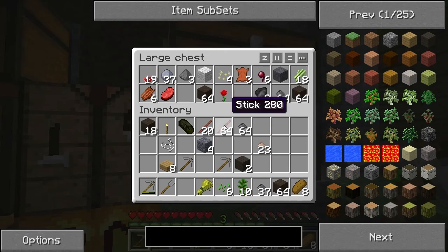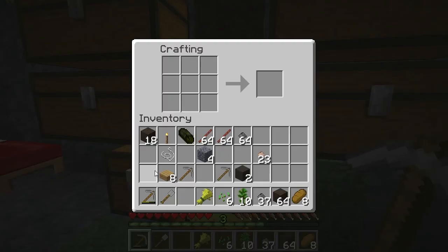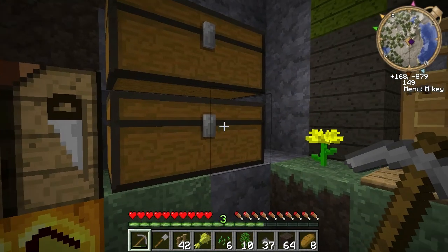So we're going to take some of these sticks that I've gotten and we're going to make some fences. Let's see if I can remember how to do this. There we go — that'll make 32. Am I going to need more than that? I believe I will. Okay, 42 ought to be enough. That's a good number.